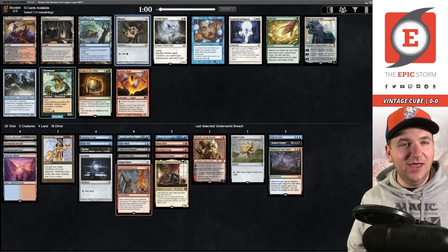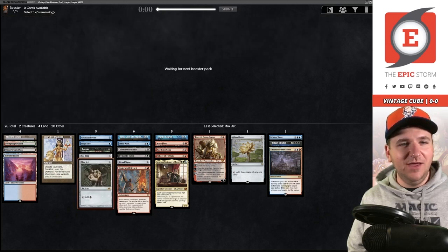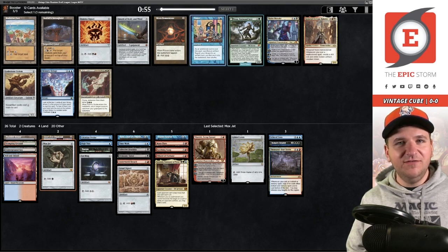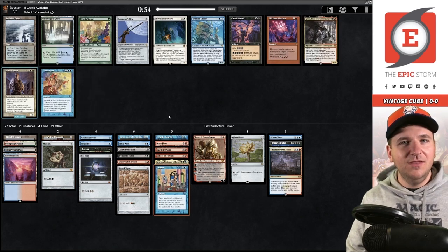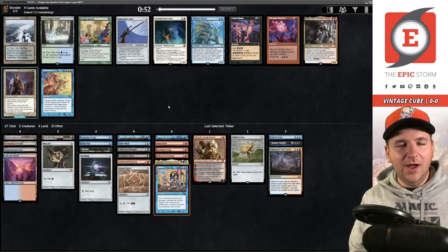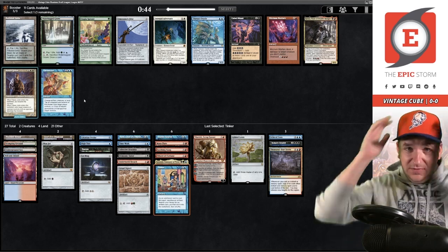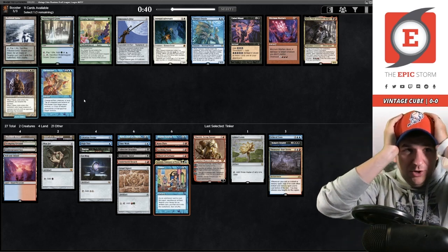Mox Jet — wow! Holy moly, that's a late Jet — third pick in this pack! Then we got Tinker! Oh my, we have Tinker plus Citadel — this deck is nuts! Cabal Ritual versus Oracle versus Turnabout — I think Oracle is the last card I want here, but do I take Cabal Ritual or Turnabout when I have High Tide?